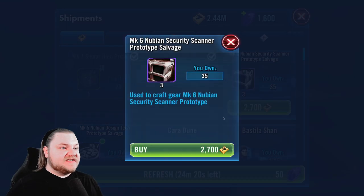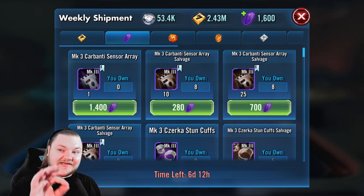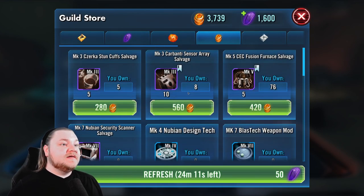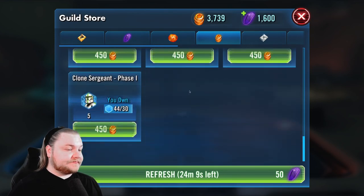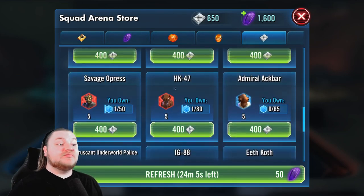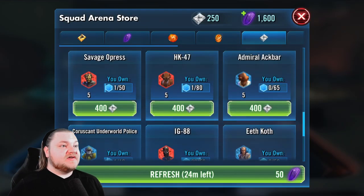We're doing okay on credits right now because we don't have to level people up quite as much. We're also being very selective with who we level up and promote. We have a few characters we can promote, but obviously we're not going to do that — Newt's very close.